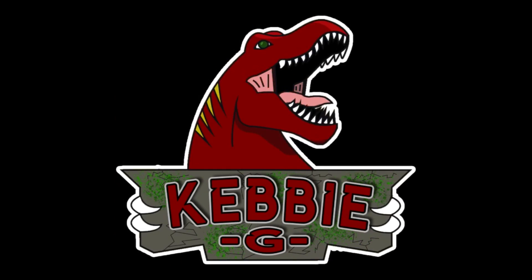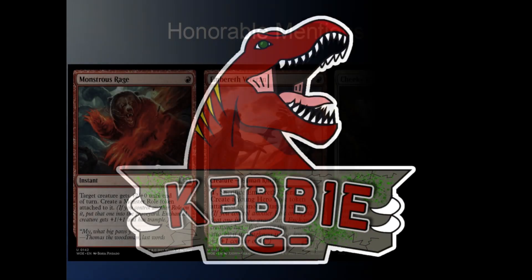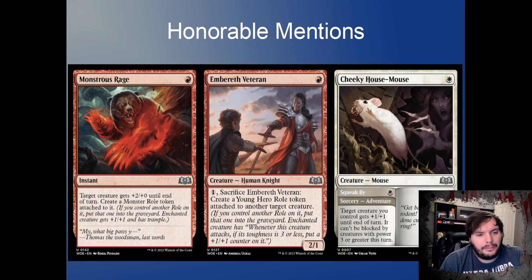Going into the honorable mentions — Cheeky House Mouse, pretty adorable, one mana 2/1, decent stats. Squeak By is maybe enough reason to play this over other one-mana 2/1 options. Target creature gets plus one plus one and can't be blocked by creatures of power three or greater — a nice pre-combat trick to get in a decent amount of damage.